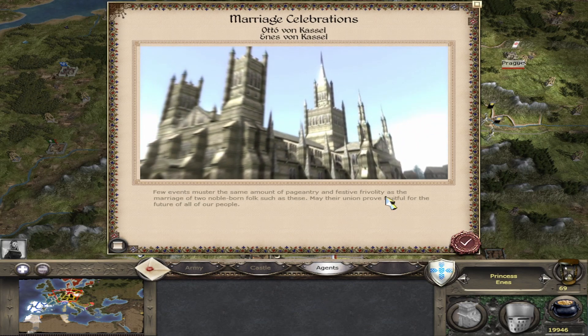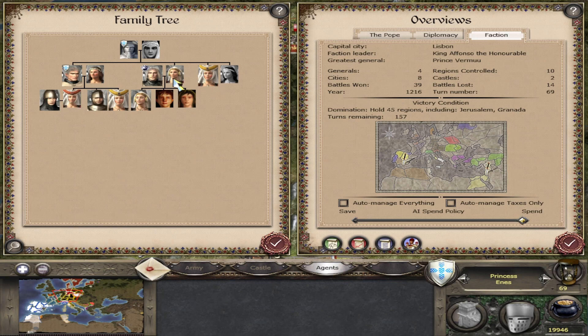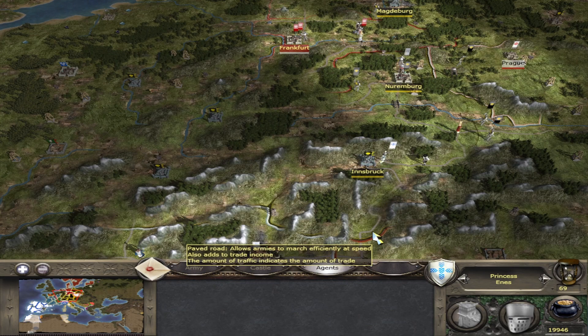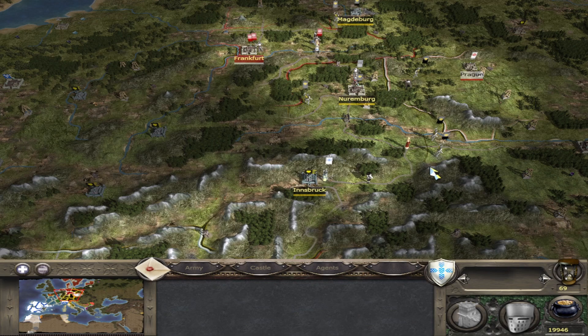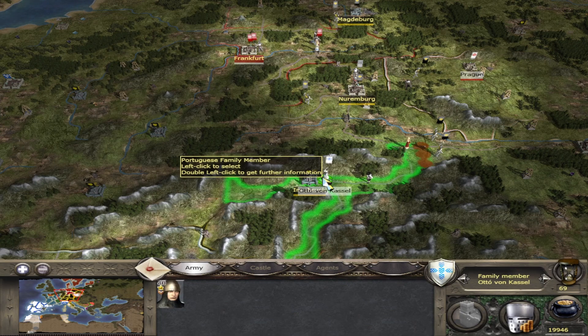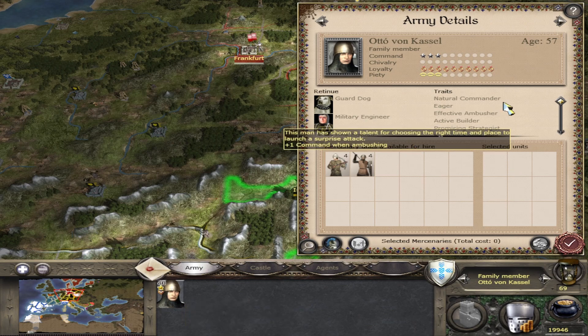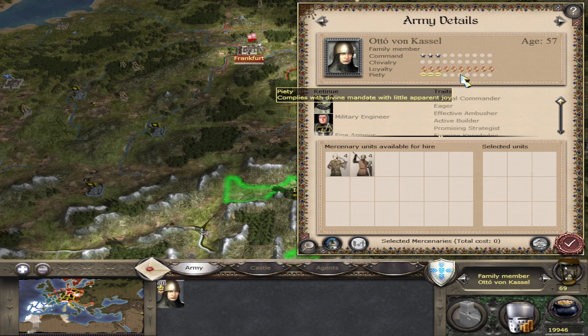In this case it has been successful, so we get the little wedding film playing. She's now married to him. We can't play her as an agent anymore but Otto von Kassel is now part of our faction. What are the practical applications? Well, if you find a particularly good general, this is a way to get him to join your faction where bribery wouldn't work.